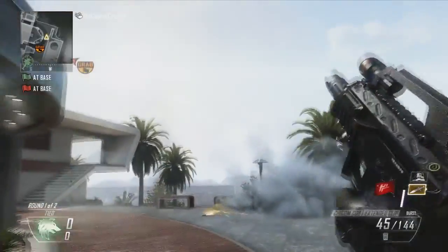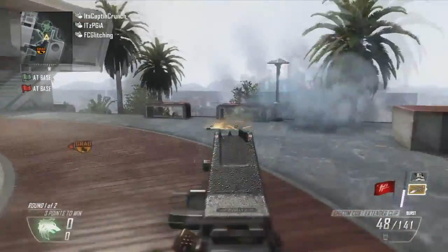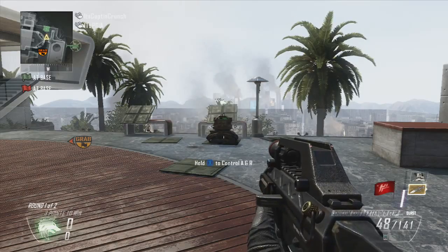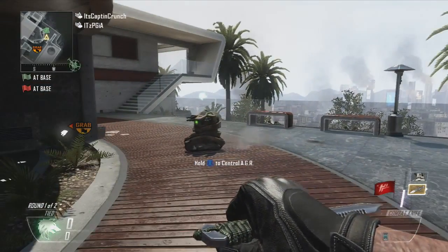And you can confuse a lot of people because they will not be able to kill you. Unfortunately, you cannot shoot people or anything while you're in this glitch, but you can capture objectives and stuff like that. So basically, all you have to do is have the scorestreaks: an AGR, and also a Hellstorm Missile.